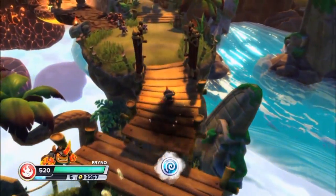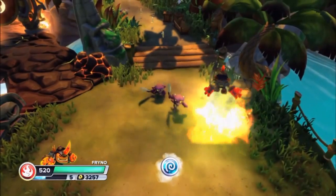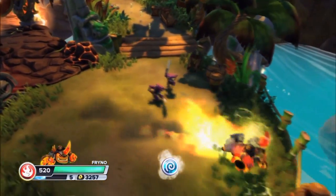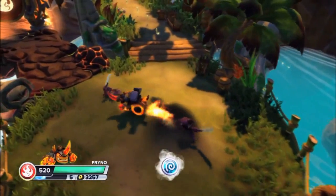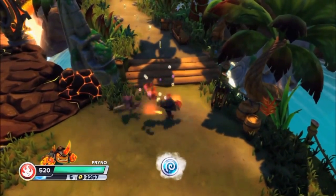So here we have Rhino, one of the normal Fire Skylanders who was revealed back at E3 2013. He's a Fire Rhino who has the ability to turn into a flaming motorcycle, which allows him to run down enemies with his horn or beat them down using metal fists that can also be used to power himself up.